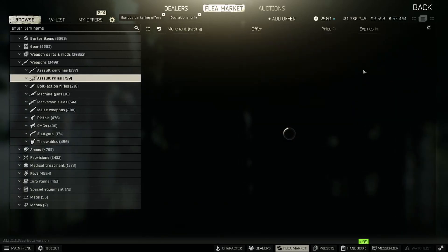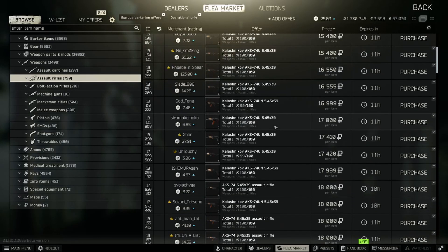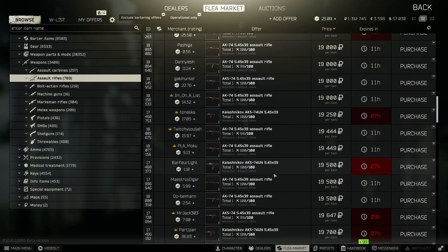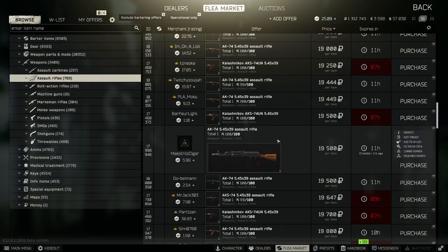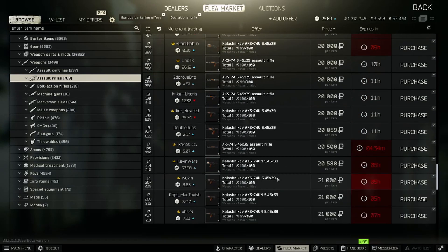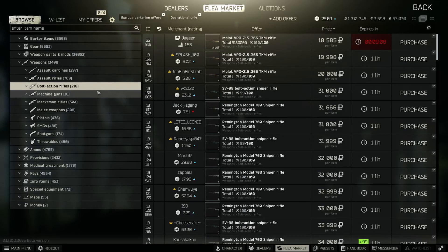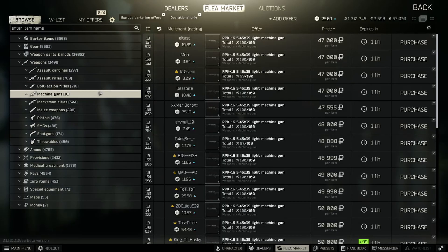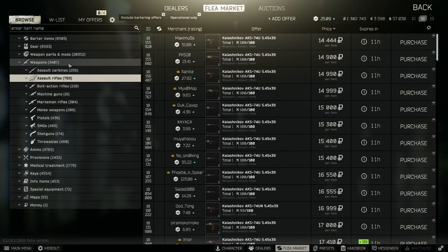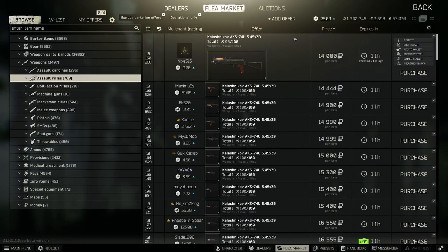All right, heading back up to repeat the process on 74u's. Got a suppressor right here - go ahead and take that. Back to bolt action rifles. Surprisingly we haven't found more scopes - honestly that's what I find a lot more. There's an 8R for 10k, can't go wrong with that. Do a weapon check - profit.